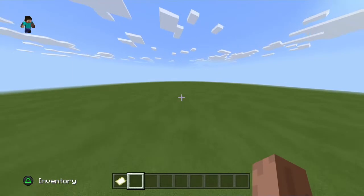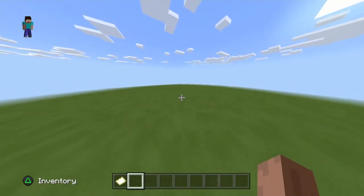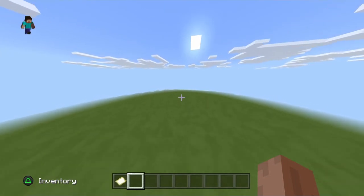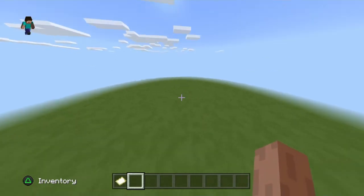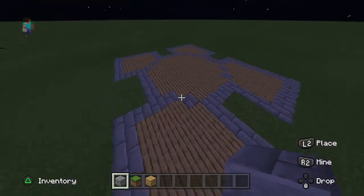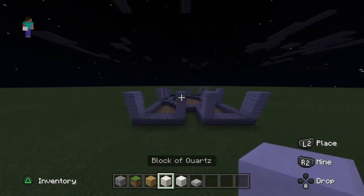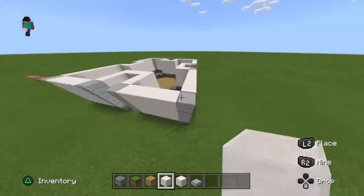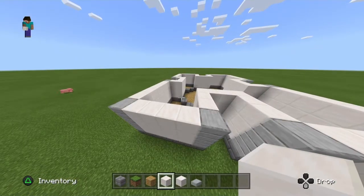It looks like they took out villages from flat worlds — I wanted to start at a village and build on from it. No village, just more cows. Okay, I got the walls put in — very neat.